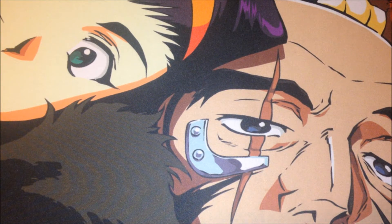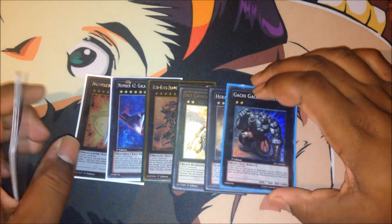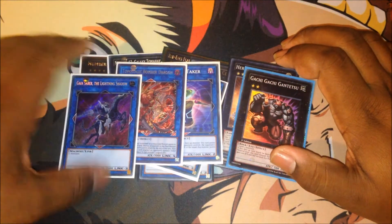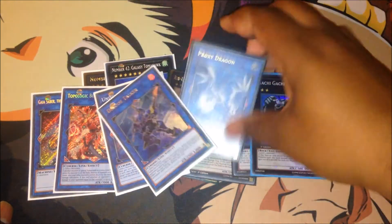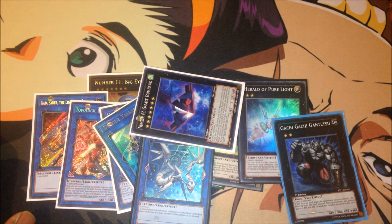I will warn you — the Extra Deck has 11 cards but we rarely make Extra Deck plays in this build. I'll go through a couple of card choices you can play. You can play Big Eye, Tomahawk, One Flare, Sky Cavalry Centauria, Herald of Pure Light, and Gachi Gachi Gantetsu — those are some Xyz options. For Link options, you can play Gaia Saber, Topologic Trisbaena, Underclock Taker, and Proxy Dragon — you can make these using Tomahawk, which is really nice. That's going to pretty much round up the whole main deck, the whole Extra Deck, and the profile.